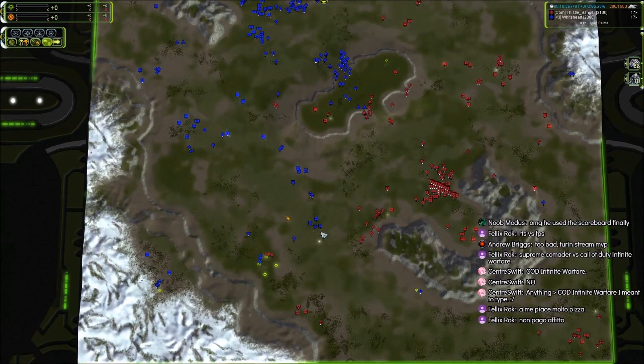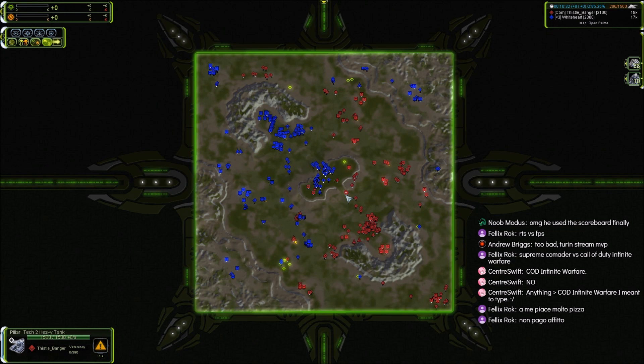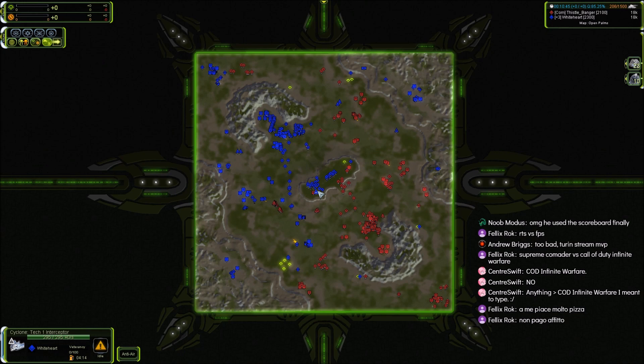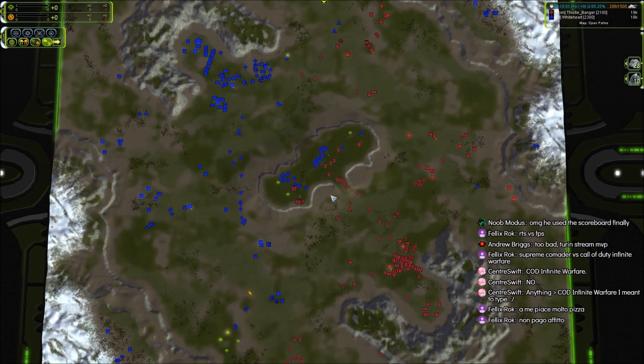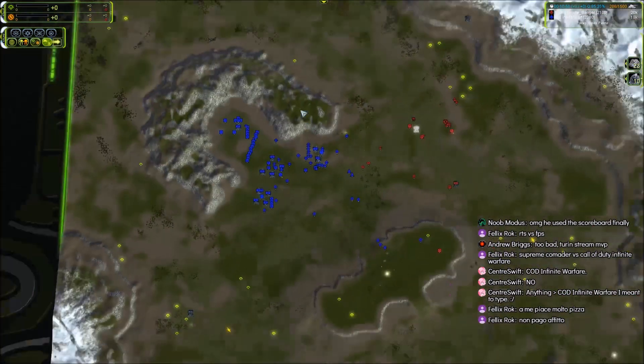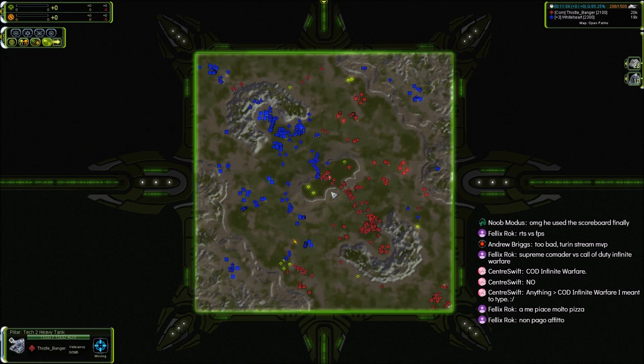I wonder how Petrick is going to recover from this — he looks dead to me. Petrick is at 59 mass income with 3000 in reclaim, and 65 mass income for Thistlebanger with 1500 reclaim — so a pretty significant reclaim advantage and about the same eco for both. With a roughly even split on map control, what makes me think Petrick is dead is the Pillar count. Farms is over 20 and Petrick doesn't have anywhere near enough production rate.